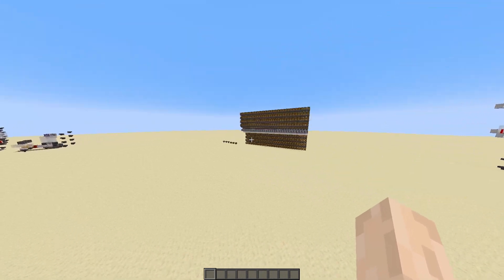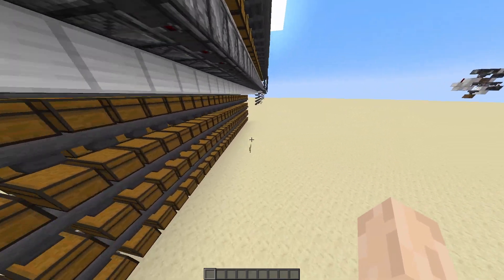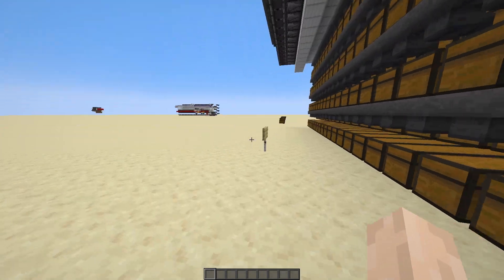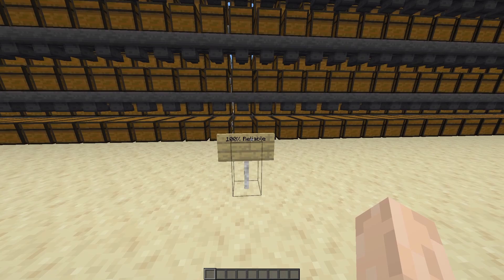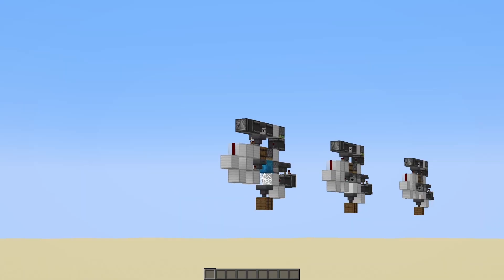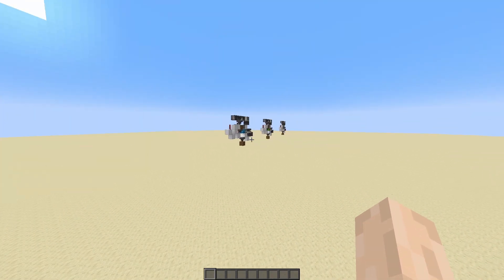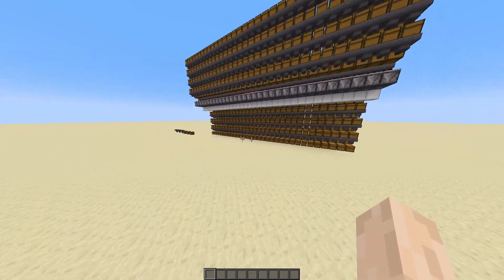The first design is with cobwebs. I found in the test that none of these chests have the wrong shulker box inside of them, which means that with cobwebs this design is 100% reliable, even if it's tiled up together. Because if you build this design with just one slice, it's already 100% reliable no matter which block you use. But if you tile it up, the reliability percentage starts dropping. With the cobweb, it's 100% reliable.